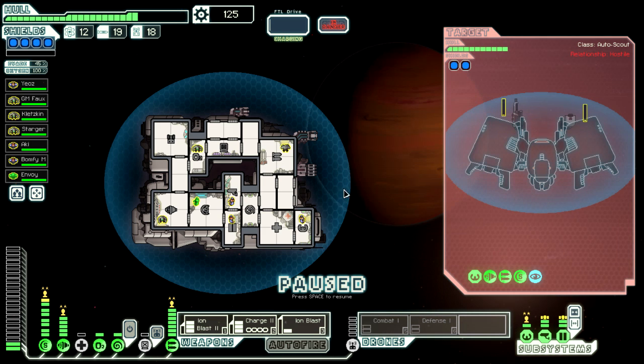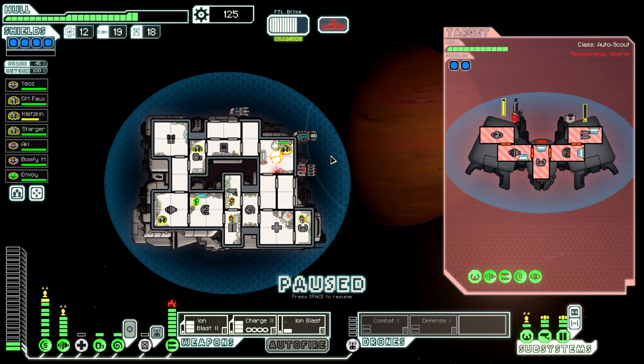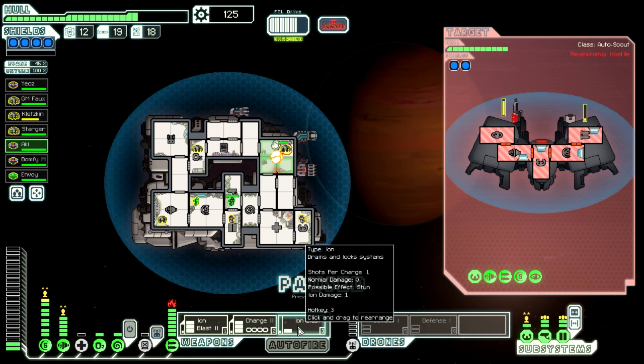It's another one of these ships — it's going into cloak mode so there's not much we can do at the moment. It has a missile weapon as well as a laser, and it's cloaking for a full 15 seconds. It just hit us with the missile weapon. Let's send crew members over there — all three of them. The iron blast is going to come off first on the weapons. We're going to target their shields, and then their weapons once the charge builds up a bit.